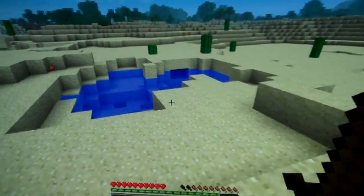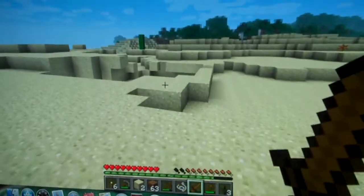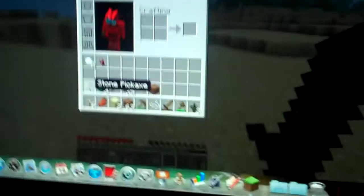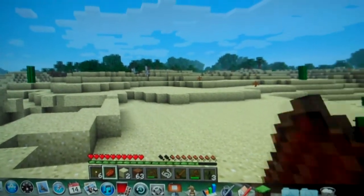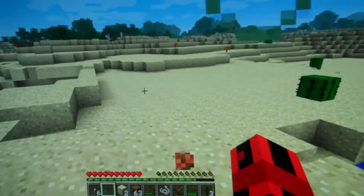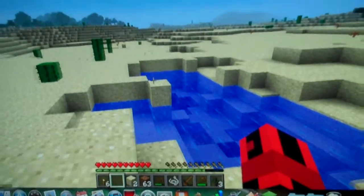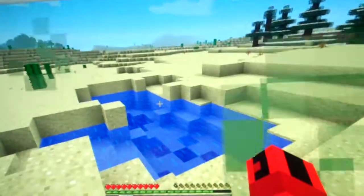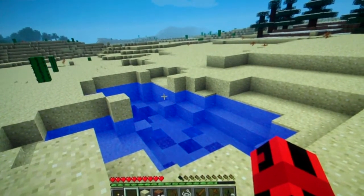A spider just disappeared for some reason. You can actually eat a spider eye. Charlie, look — some birch. Don't go over there at the moment. This is some zombie flesh, and when you eat it there's a good chance of food poisoning — it's actually a hunger poisoning. It makes you lose hunger faster, so just stand still and it barely does anything.